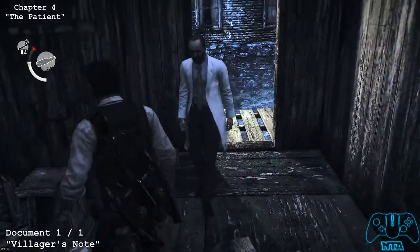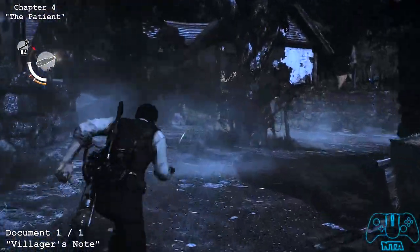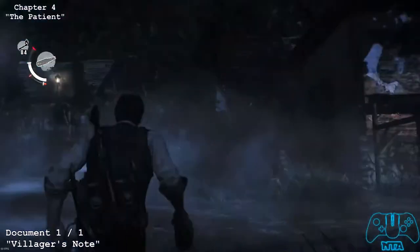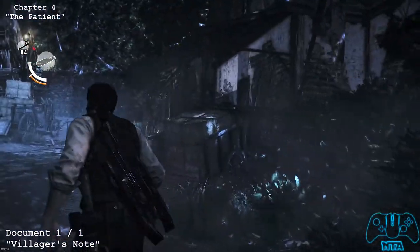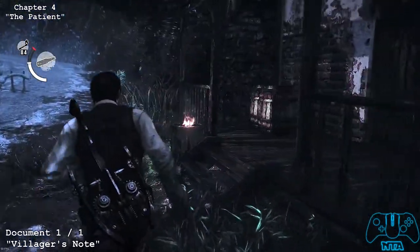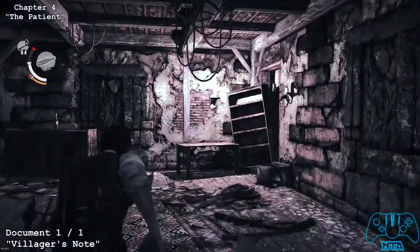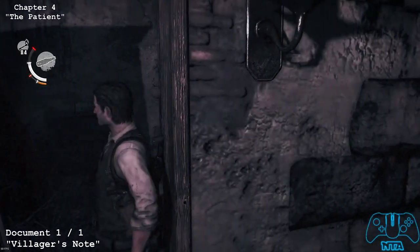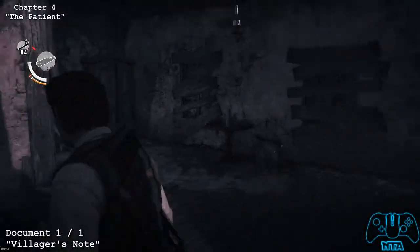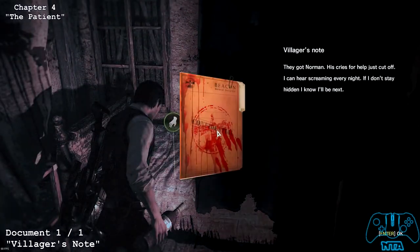From the last location, this will be document one of one. So the next house to the right-hand side, we need to go in. Once you go through, you will find a blocked door that you can squeeze through the gap. In this section, you'll find a bed containing your first document of this level, and the only document. Of course there are personal documents, but they're slightly different.